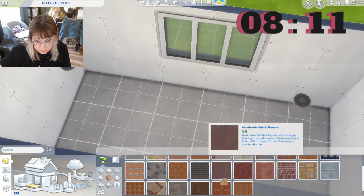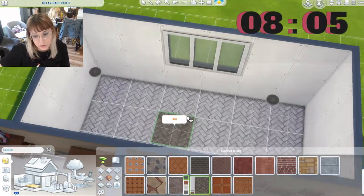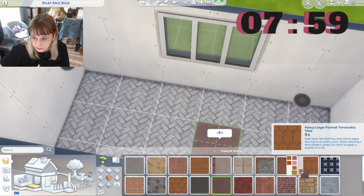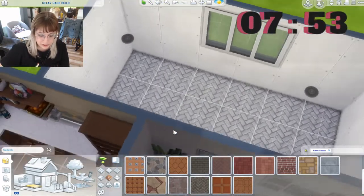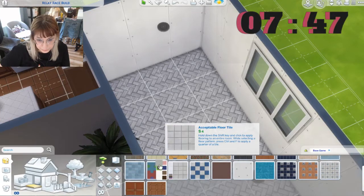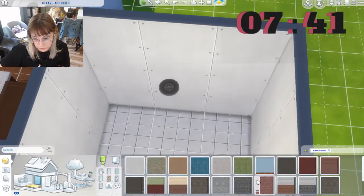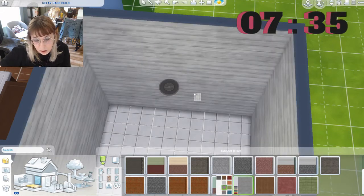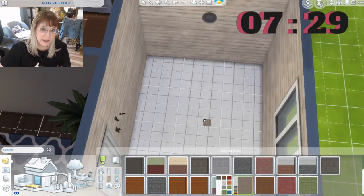Tiles — maybe a nice herringbone. I'd like to have this one in other colors — they look really nice but why are they all red? Let's put white tiles, and then for the wall, let's try... oh, this looks nice actually. Yeah, I like that. Okay, that looks good.